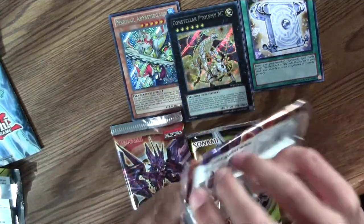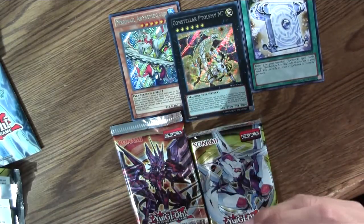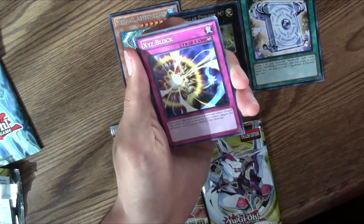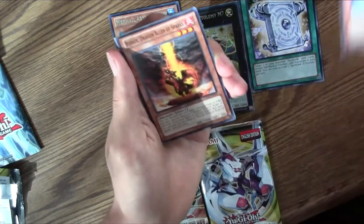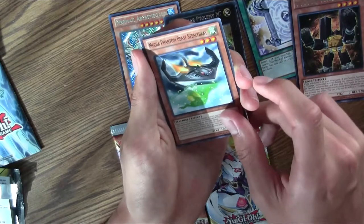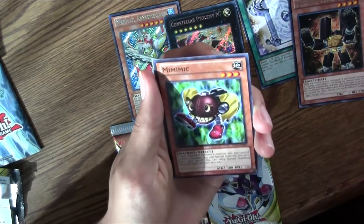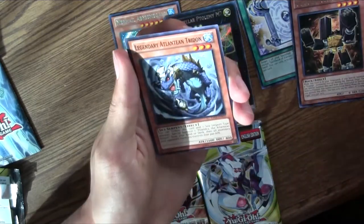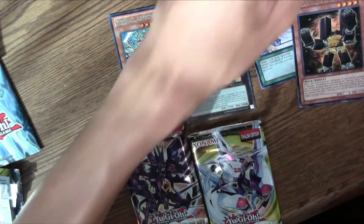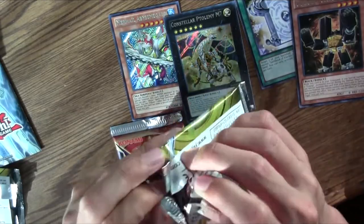Moving on to Lord of the Tachyon Galaxy. Let's see if we can get any other holos in this — I'm on a good streak right now. So we have Badalyn Boxer, Switch Hitter, Xyz Block, Eagle Shark, Burner Dragon Ruler of Sparks, GoGoGoGigaz, Mecha Phantom Beast Stealth Ray, Lightning Dragon Ruler of Drafts, Mimimic, and Legendary Atlantean Tridon. So we have two packs left, going to be opening the Abyss Rising second to last pool.